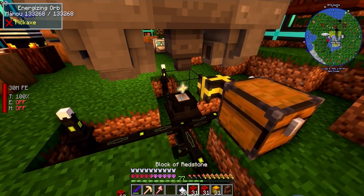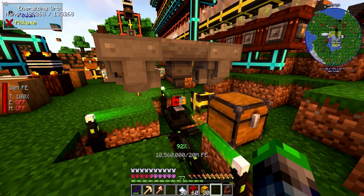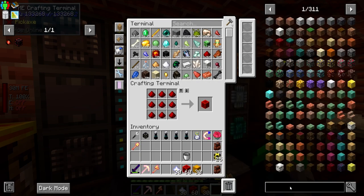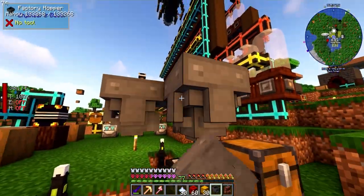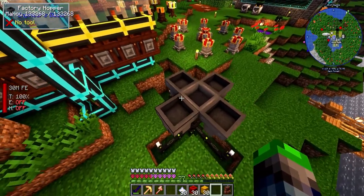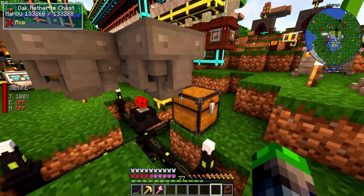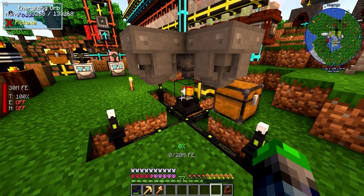We now have these. Can we automate this? With four items, I think we could if we got two more Factory Hoppers and set them all to be really slow. Let's make two more and see if we can do this. Boom and chicka boom - I'll set these to right at the snail. It's a Nether Star, block of Redstone, block of Redstone, Blazing Crystal. Maybe that's working?